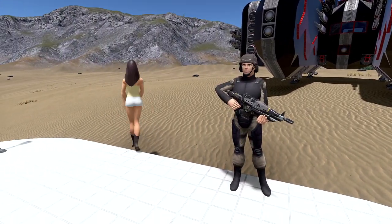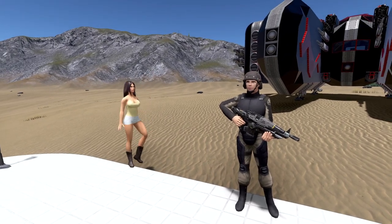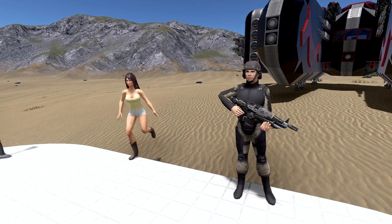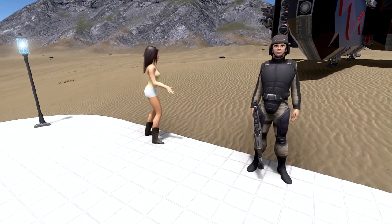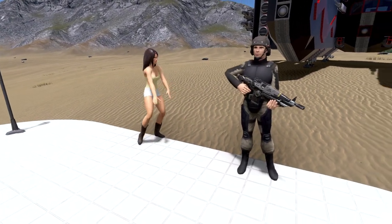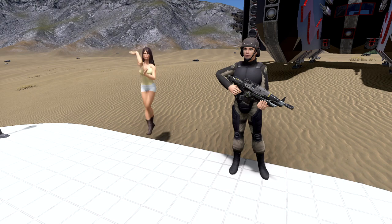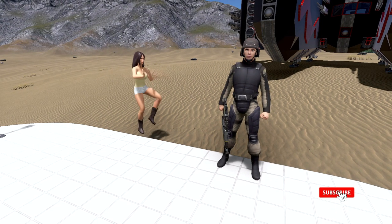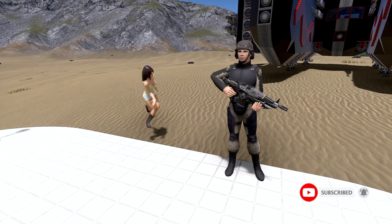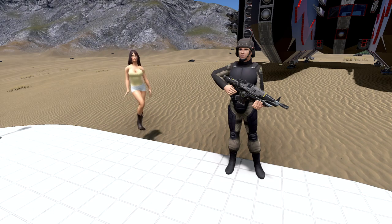Thank you very much for joining me on today's episode of Empyrean Galactic Survival Tutorials. Bart, why the hell is she floating in the air when she's dancing? I don't know, man. I think she was a witch in her past life. So guys, I hope you learned something from today's episode, and if you have anything else you'd like me to cover, please leave them in the comment section below, and I will get back to you. So until next time, take care and stay safe. RACUNA out.